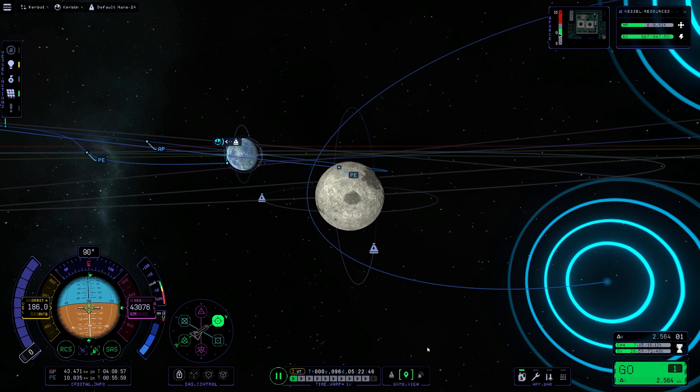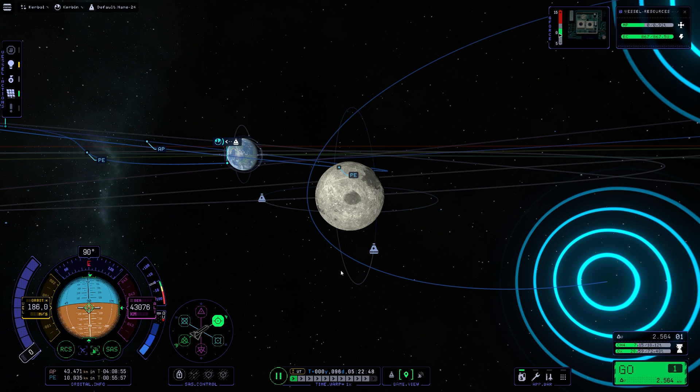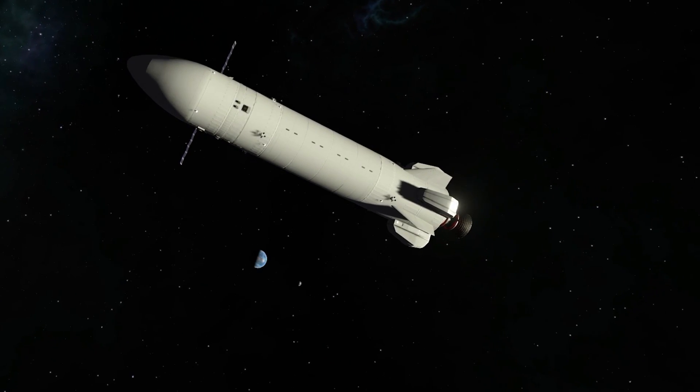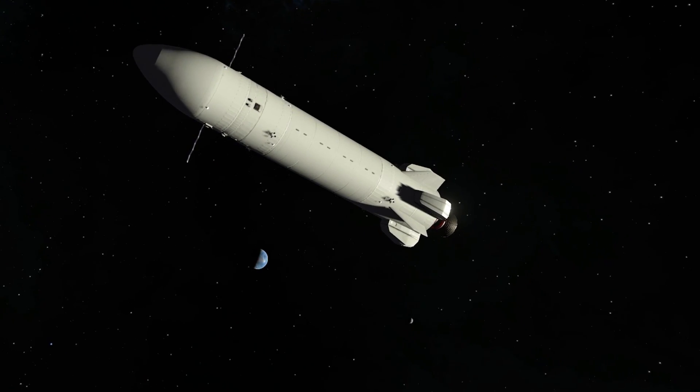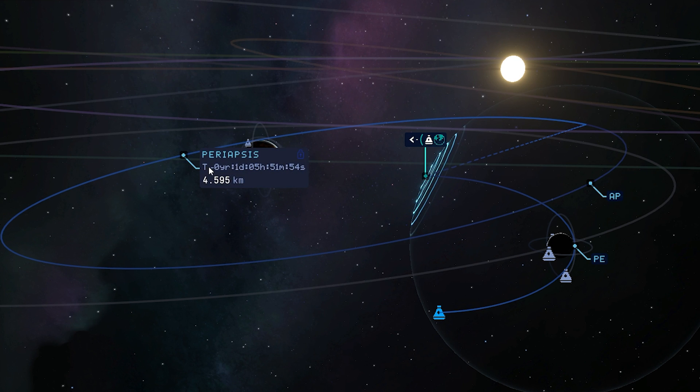This slingshot is definitely closer to the moon than during our first flyby over here. Maybe a little bit too close - I hope we don't crash into it. Would be a sad and pathetic ending for our current mission. We are still on course and no crash trajectory warnings yet. That is a good sign, so please proceed with our flight.